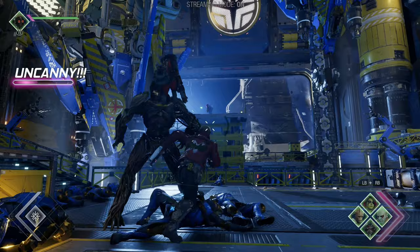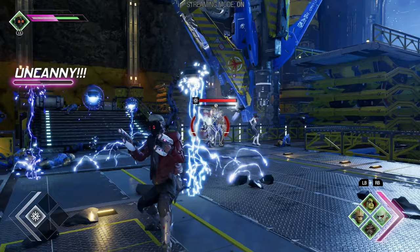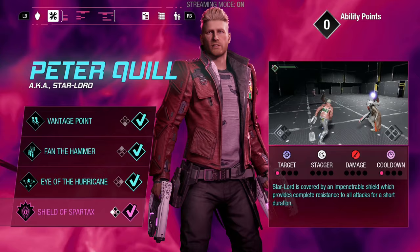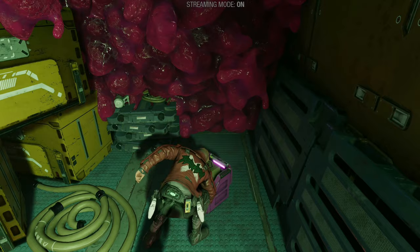Some of the enemies are only vulnerable to a certain kind of attack or element, adding a little more variety and keeping you from mindlessly spamming random attacks. Enemies also have stagger bars that, when filled up, allow you to deal extra damage. There isn't really a huge amount of unlockable special attacks, but I found that most of them are really useful, aside from one or two. Additional upgrades for Peter and his rocket boots can be bought with scrap parts hidden throughout each level. You can also find new outfits for every guardian.